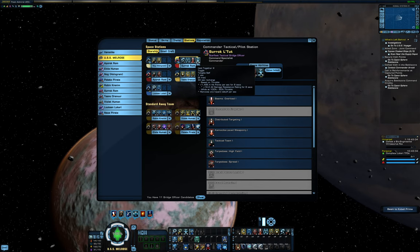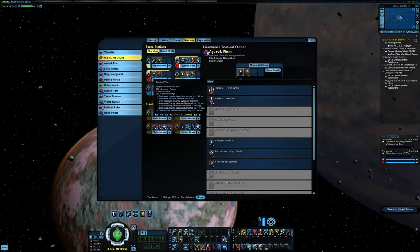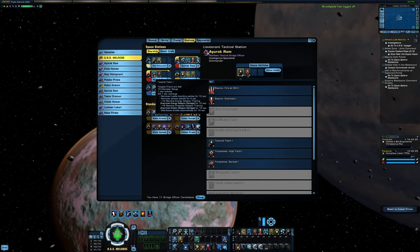In the Commander slot, I have Hold Together 3, which is a nice resist, heal, and resistance boost when used at the right time, and has the added benefit of clearing some hazard effects, although it's only one per second so it's not that useful when dealing with a lot of psi spam. My TAC seat is just TAC Team to distribute shields and clear debuffs like an enemy's AP Lambda, and Cannon Scatter Volley. Scatter Volley activates Preferential Targeting on this build, as well as the Colony Protomatter TAC consoles for even more self-healing. Tactical Team sometimes causes misfires on firing cycles, so it's worth considering dropping it and instead using something like Chemosite Laced Weaponry to add more damage.